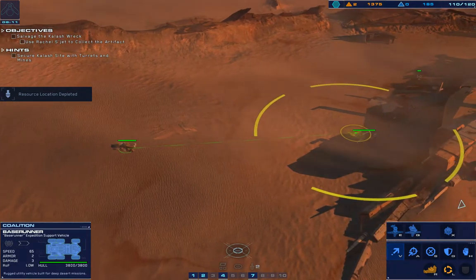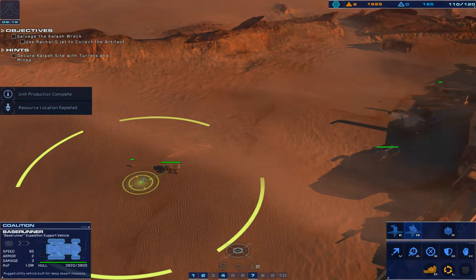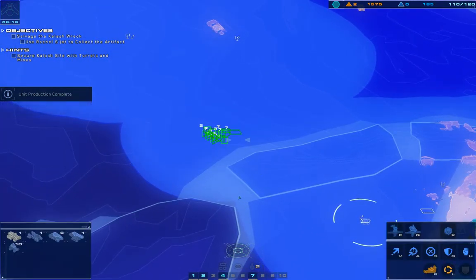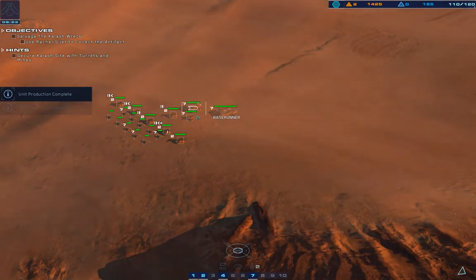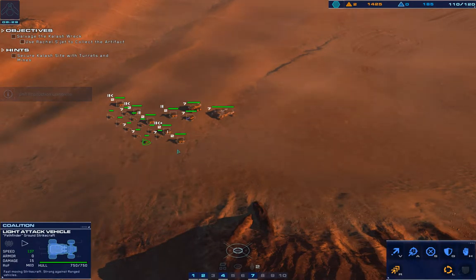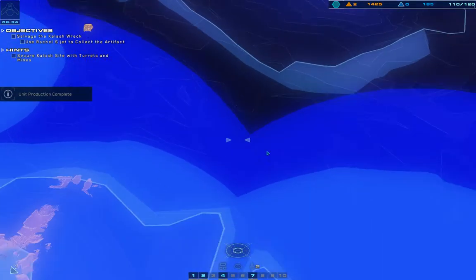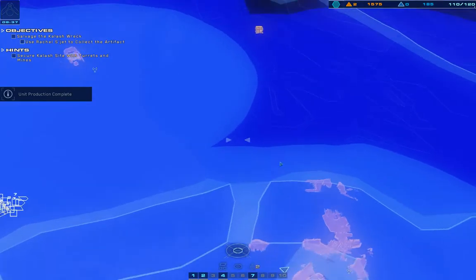RU site exhausted. Deploy a turret on that location. Rail gun online. Moving out. Strike responding. Rail gun operational.